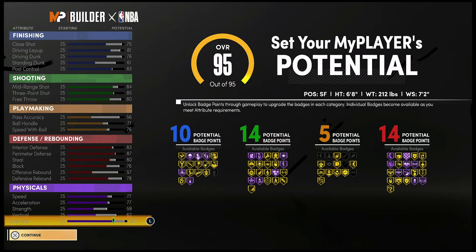For defense and rebounding you're going to have an 87 interior defense, a 91 perimeter defense, an 84 steal, an 80 block, a 61 offensive rebound, and an 82 defensive rebound. Your physicals at 99 overall with the Gym Rat badge are going to be 85 for speed and acceleration, 67 for strength, 70 for vertical, and 90 for stamina.